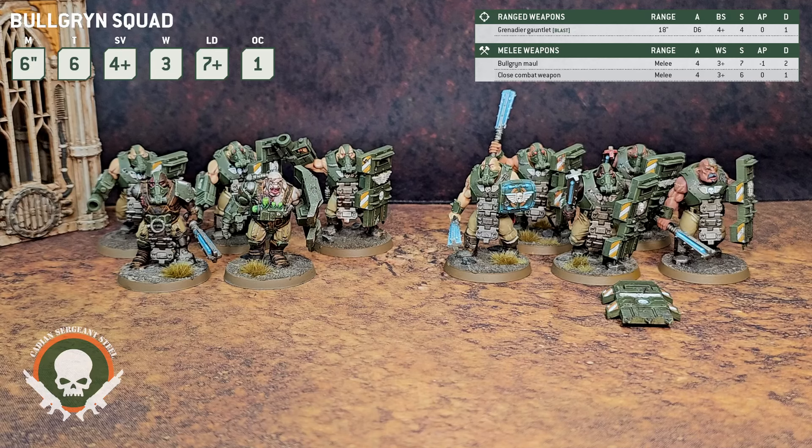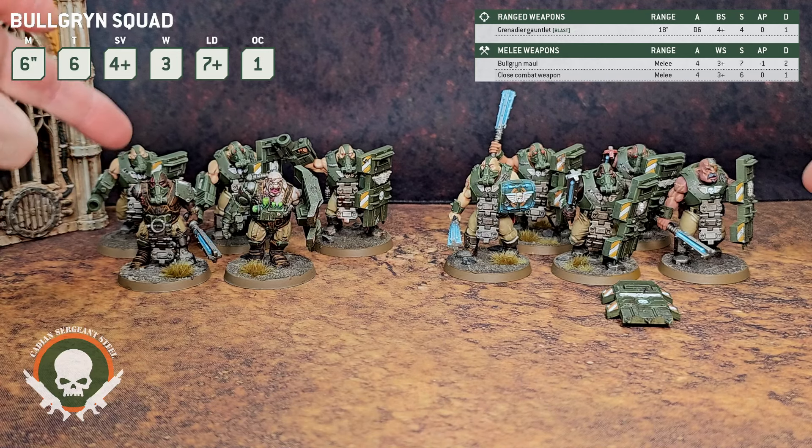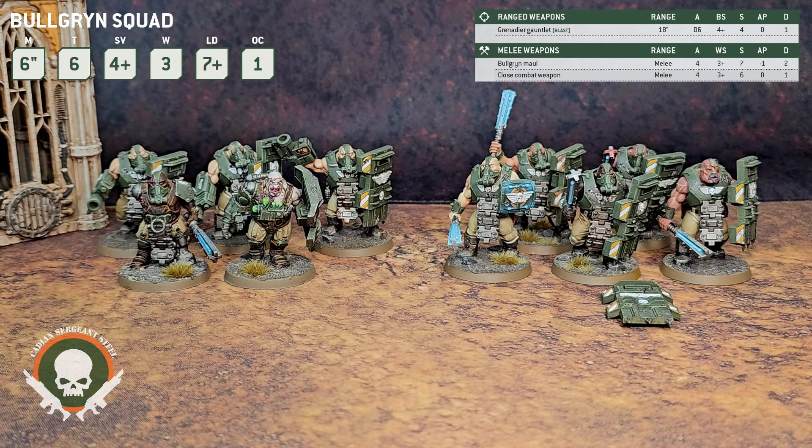Let's talk about what makes this unit so special besides Toughness 6. It does have a Feel No Pain 6-up — 1 out of 6 of those wounds, you just shrug right off. But let's add that into its unit ability, Wall of Muscle: each time an attack is allocated to a model in this unit, subtract 1 from the damage characteristic of that attack to a minimum of 1. So even if somebody shoots a Heavy Bolter at you and it wounds and gets past your armor save, you've taken that 2-damage weapon down to a 1-damage weapon on a 3-wound model. That's what starts to make this unit so special — trying to whittle this unit down is going to be very hard. Even if you put autocannons into them, which are damage 3, you will not take out a model.